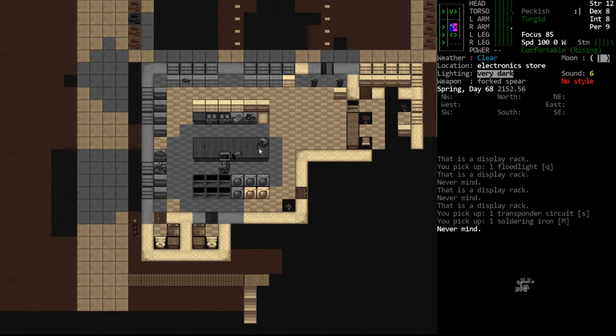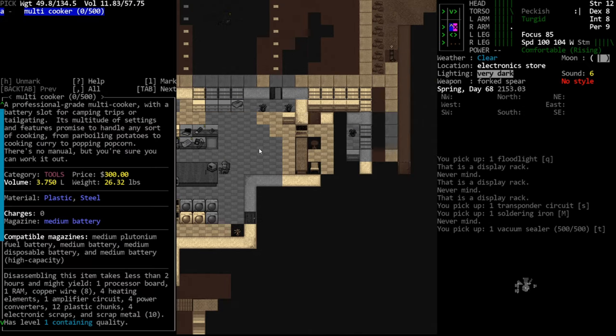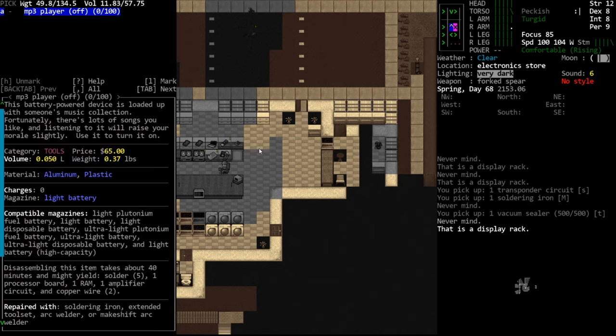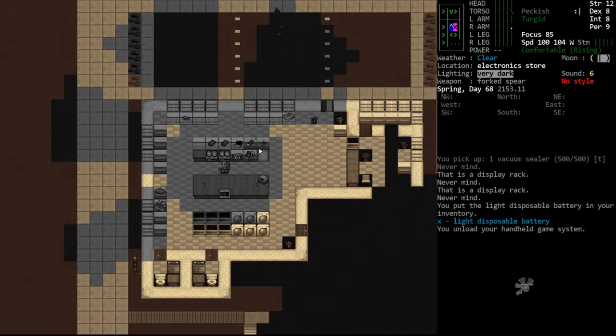Microwave - electronic parts, we're not going to carry a microwave with us. Vacuum sealer can be used for certain crafting recipes. Multi-cooker - professional-grade, battery slot for camping trips or tailgating, multitude of settings and features. So instead of using a fire, we would plug a battery in this and use it for crafting. It also has a lot of electronics in it that we might want, but I'm not going to take such a big item with us. We don't need another mp3. We will take the disposable battery out of the game system.